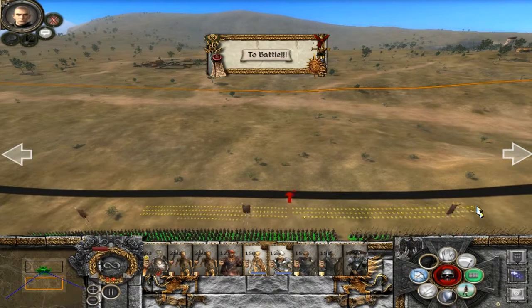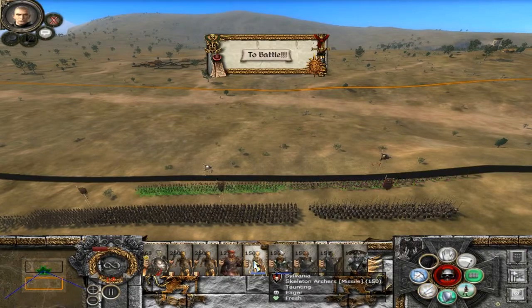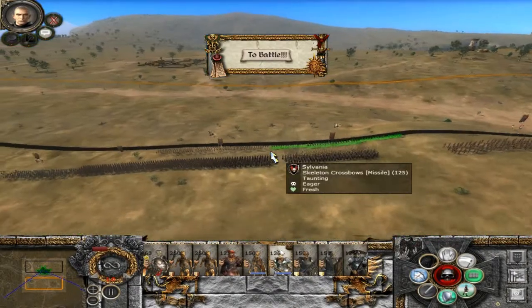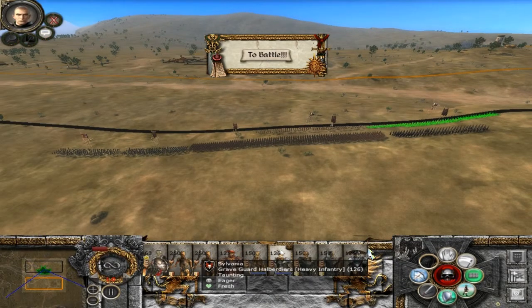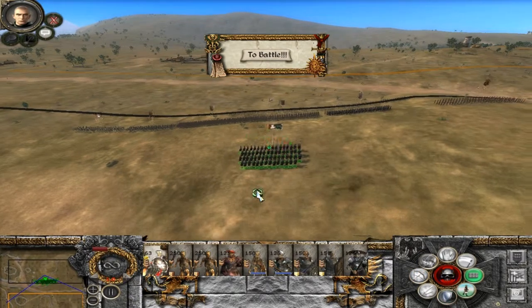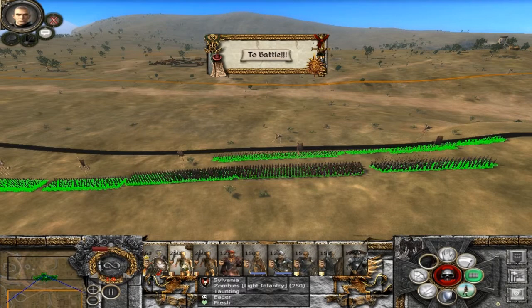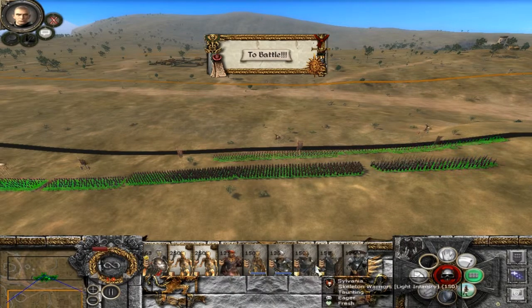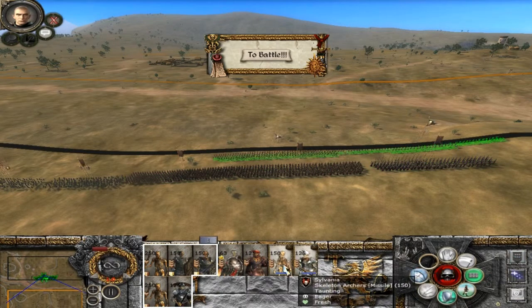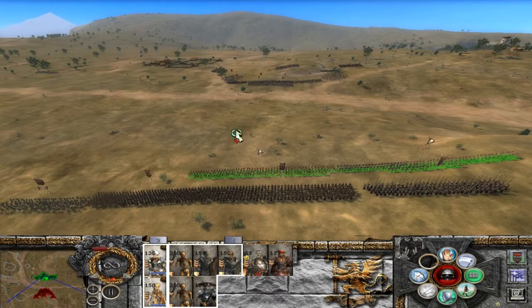Los proyectiles aquí delante. Van bien, no tienen puntos muertos. Especialmente los ballesteros, que solo hay que cuidar que no tengan puntos muertos, porque pierden ángulo de tiro, que es lo que más les importa con esas ballestas. La caballería del general la dejamos por aquí atrás de momento. Vamos a darles números a todos. Que no me interesa tu consejo.